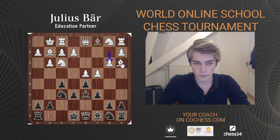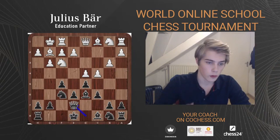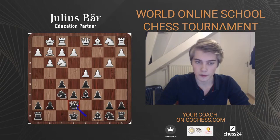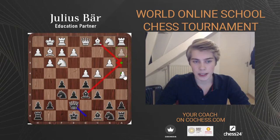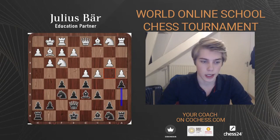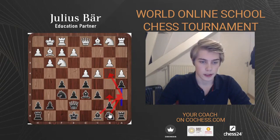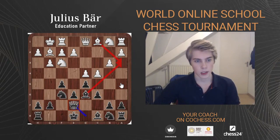After White castles, Black plays Bd6. It makes a lot of sense to play b3, the plan I talked about trying to get in Ba3. The most common and logical response is the move Qe7 — Black slightly improves the piece but mainly we're trying to avoid Ba3. Now if White plays Ba3, we simply snap it off and win a piece because the queen protects the bishop. You can make a case for playing a4, but White doesn't really want to weaken the queenside so much.